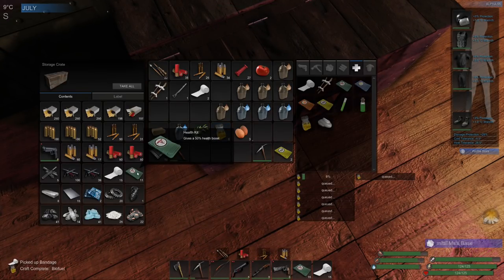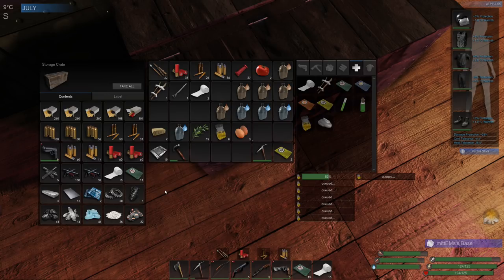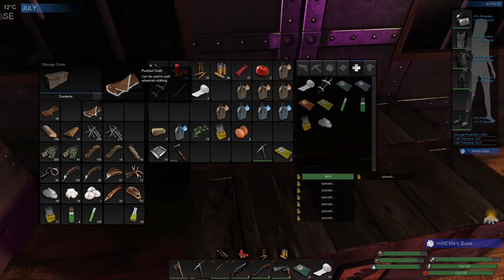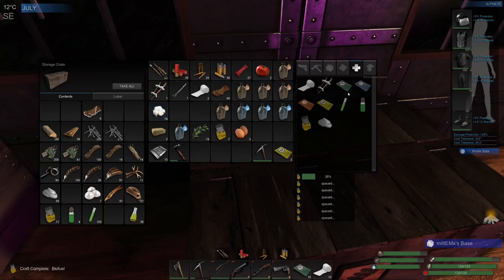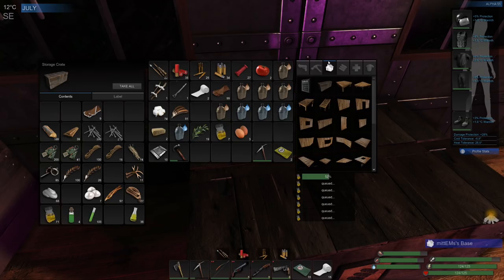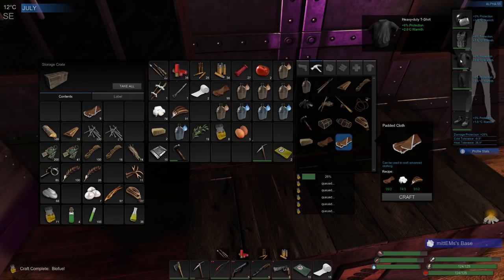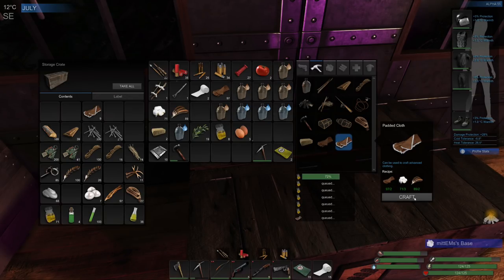I've got some more bandages here but they don't stack any further than that - that's a shame. Apparently health kits stack to 50 these days, which I was very surprised about, but bandages not so. Let's get some more padded cloth on the go. The reason I'm thinking of crafting all this stuff up is if you saw the sneak peek of the new rifle coming - one of the players is wearing a plaid shirt - we're going to need some padded cloth for that.